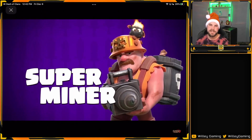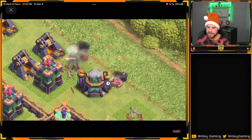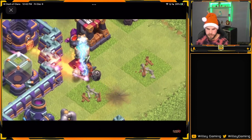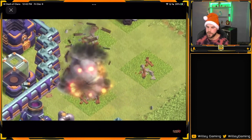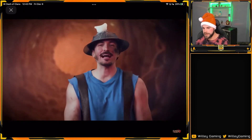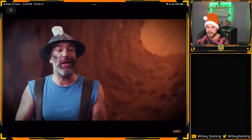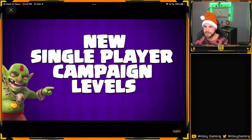Here's the super miner that they announced — our next super troop. It actually looks pretty cool. He has an awesome mustache, which is probably my favorite part so far. I'm really interested to see more on how this troop is going to work. I think it's going to be pretty good. I was really hoping for the super hog rider, but we got the super miner and it looks pretty good.